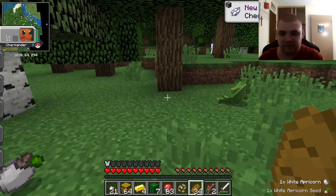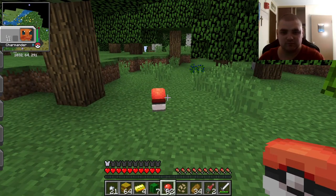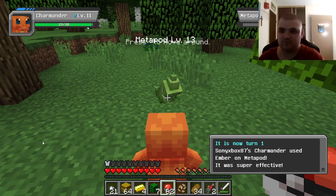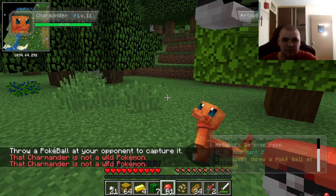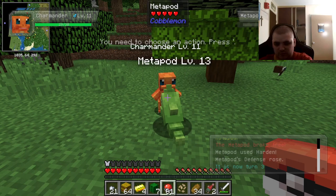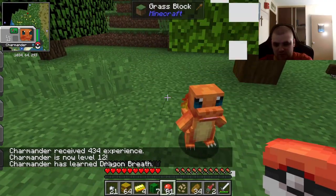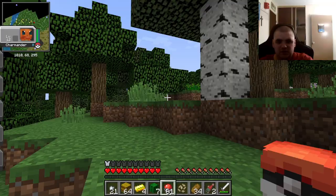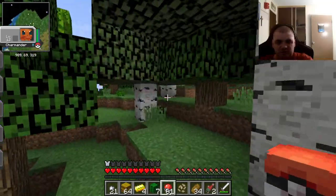I like getting the seeds so I can plant them in my base. Oh — Metapod, can I catch you? Dragon breath — that's cool! You know, with Cobblemon, a caught Pokemon can evolve immediately, but you have to go to your summary to evolve them. That's the downside of the game — you have to go to summary to evolve, and you won't be able to see the evolution animation.